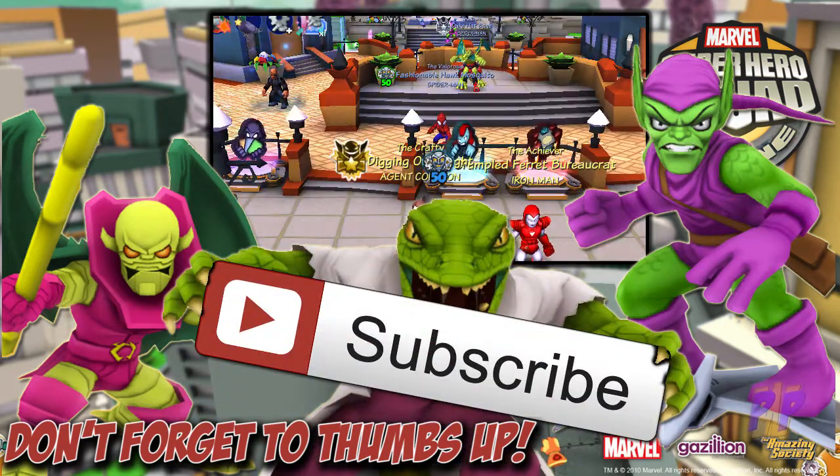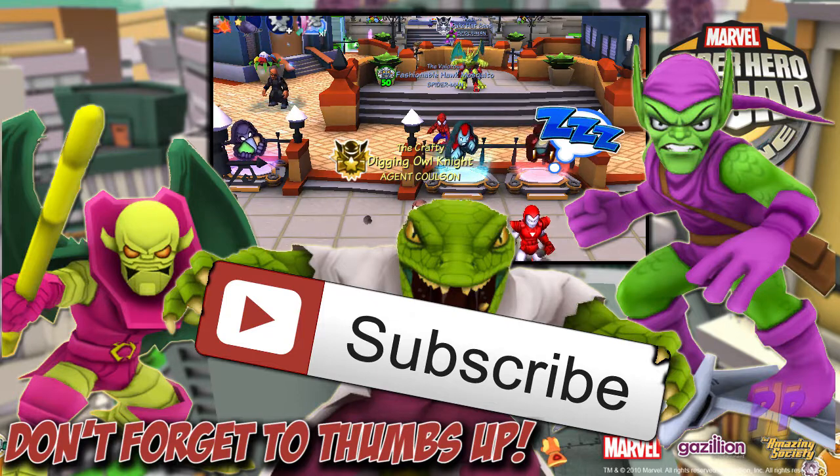Anyway, there you go — you got to see Agent Coulson at level 20, all of his abilities, and him in action. The choice is yours on whether or not you want to add him to your squad. If you enjoyed the video, make sure you give it a thumbs up — it lets me know you enjoyed it and want to see more. Hit that subscribe button so you know when the next one is available, as it will show up in your inbox. See you later, bye bye!